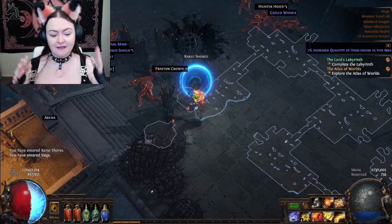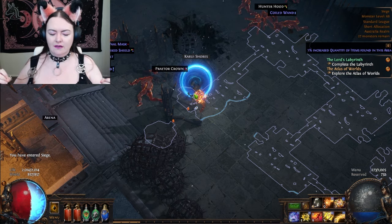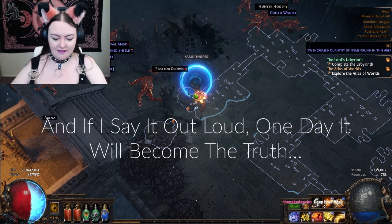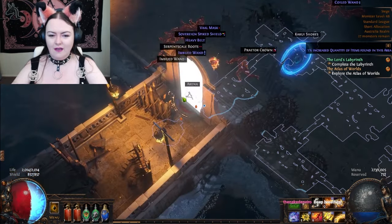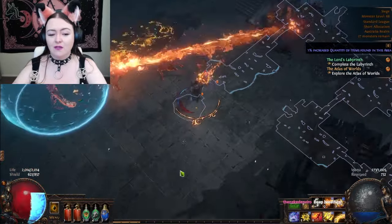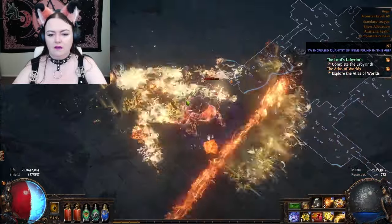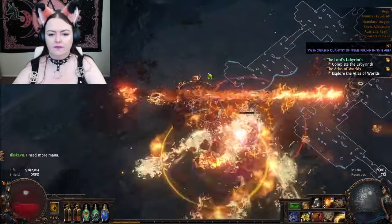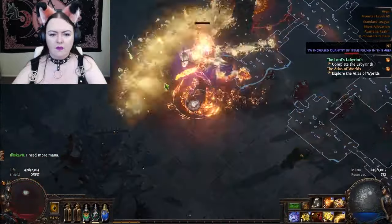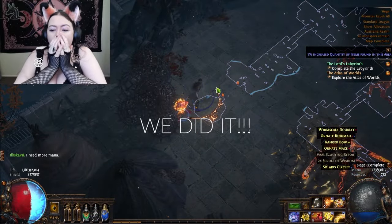This is the face of focus and attention and calmness. You are calm, you can do this. If you don't do this, you can go to a lower level and take out your aggression on low level mobs, because that is what grown-ups do. Need more mana — need more health. Holy shit, we did it!